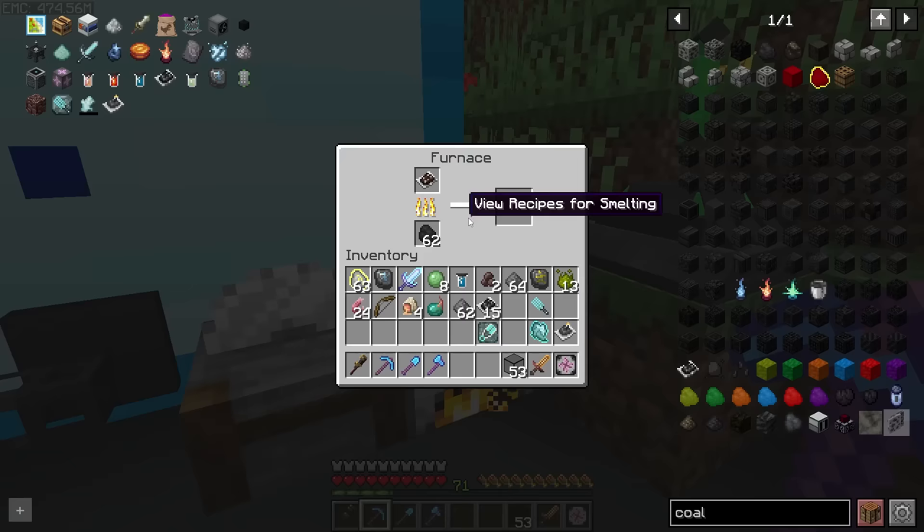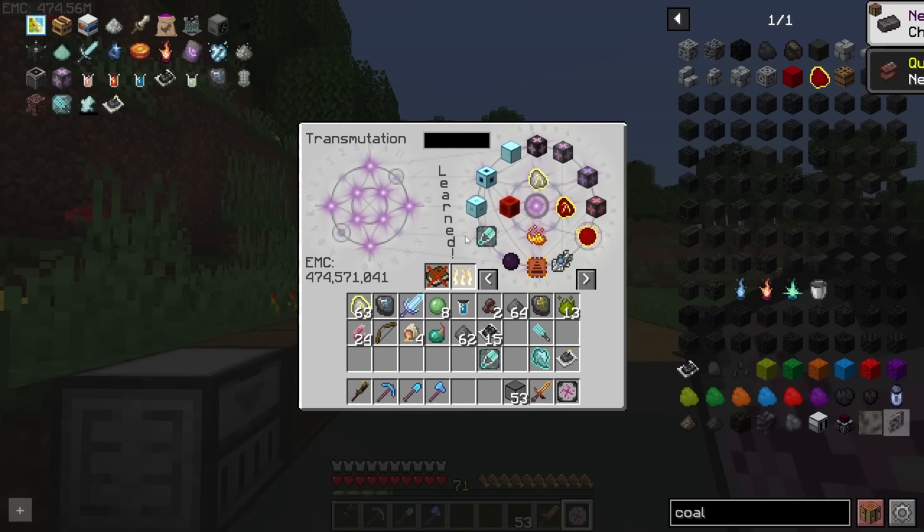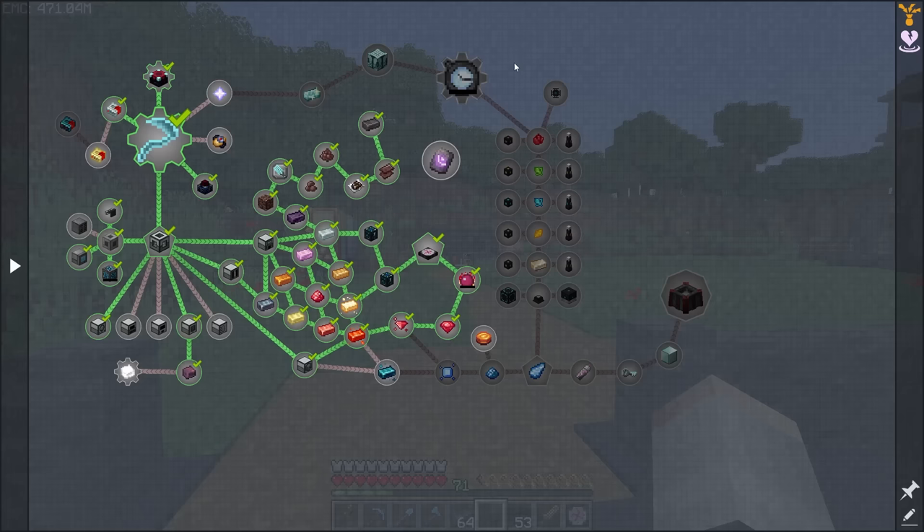Our hard work comes together as we get netherite scrap sand. Smelt that down into one netherite scrap, which is fantastic because it's got its very own EMC value. This quest page is looking mighty healthy, and next we need to work down here - towards power and a tier 5 blood altar.